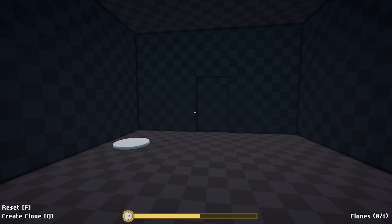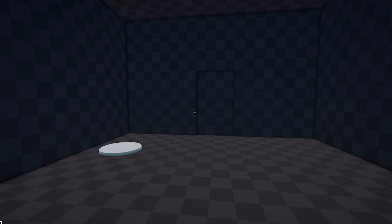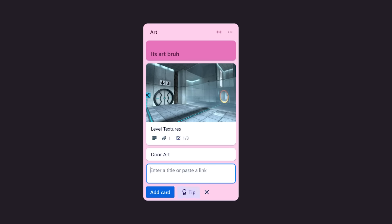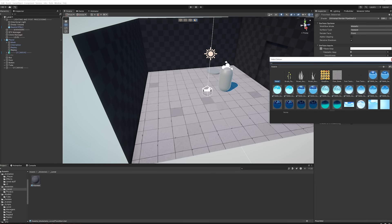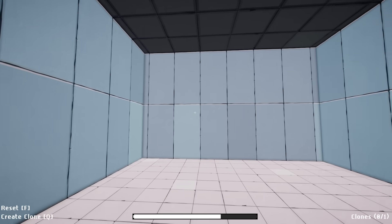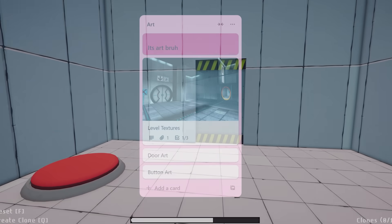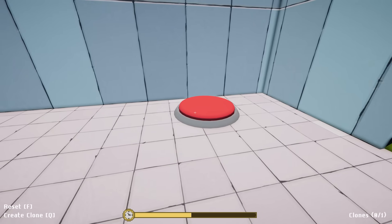But once I woke up the next day, I realized that this level looks horrible. I said this was a high quality button, but come on, it's decent quality at best. So I took some time to do some planning and started making some actual art for the level. And I know what you're thinking — this looks kind of similar to Portal 2, but what? You think I would intentionally steal the design of another game? That's crazy.